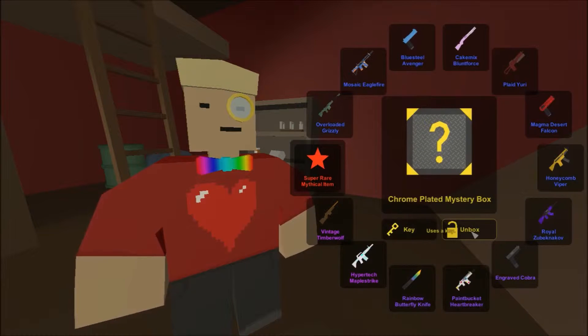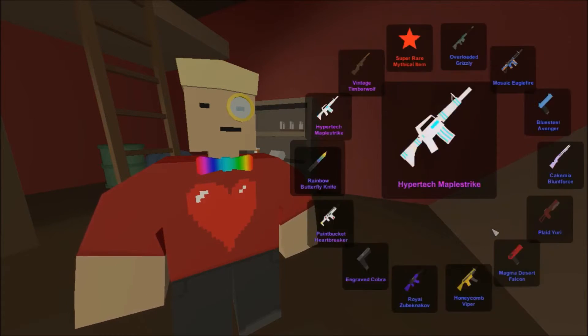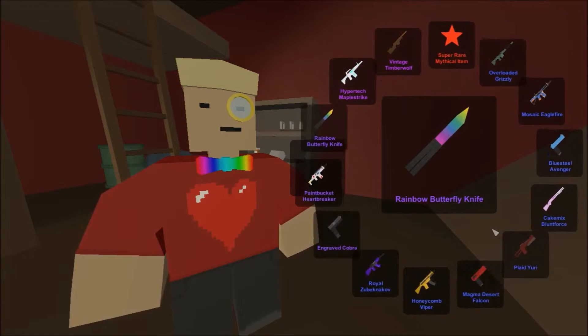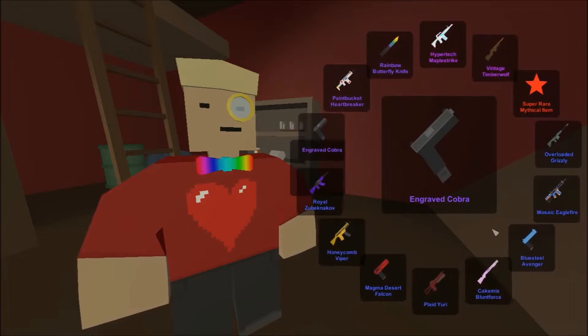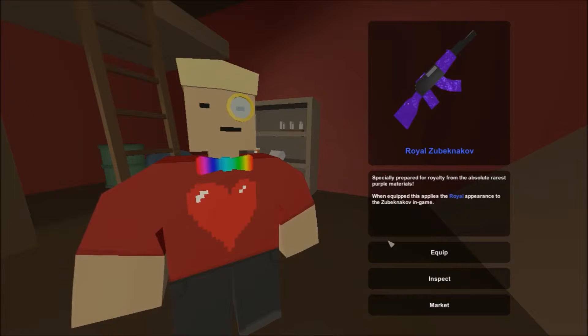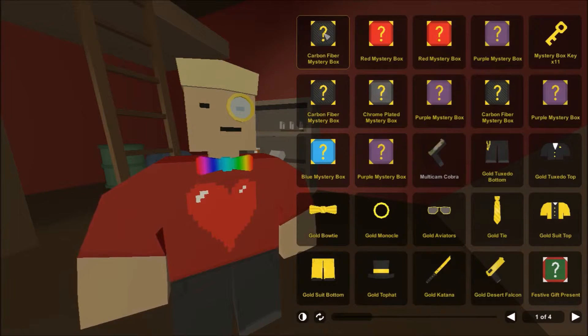Our first and only chrome mystery box - the mosaic eagle, the blue steel avenger, desert falcon, and butterfly knife are the things that I want, plus of course the super rare mythical item. Let's give it a spin and looks like we'll get a royal zubeknikov. I don't have a skin for the zubeknikov yet, so I'll just take it.